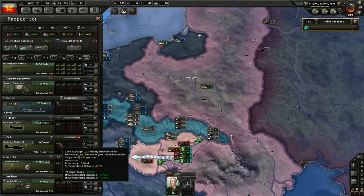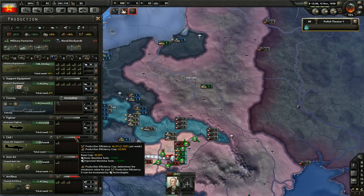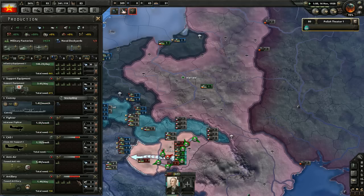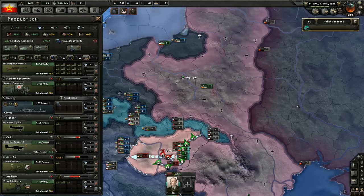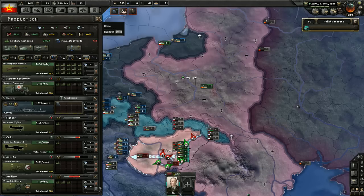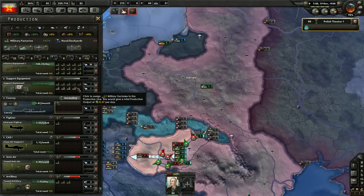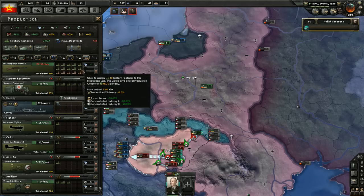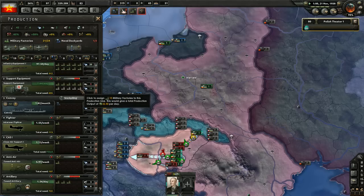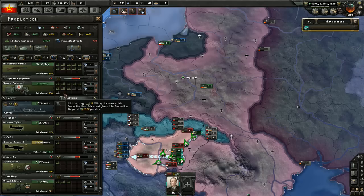We will get some factories soon. This factory is sort of being wasted, but if I cancel it now we'll lose the efficiency we've acquired so far. Although we really need the fighters — oh sorry, that's close air support, not fighters. I can reduce the infantry equipment because we have way too much of that, and instead get some more support equipment.